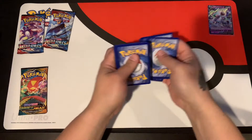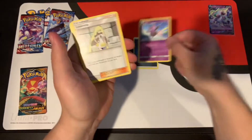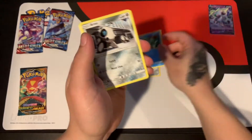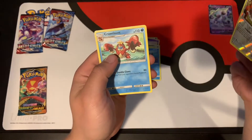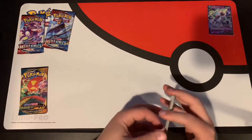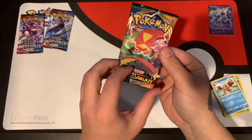Crimson Invasion results: we got a dark energy, Trump Card, Pussymon, Lyron, Remoraid, Aaron, Aaron, Jangmo-o, Jangmo-o, Phoebe's, a reverse Cinccino, and Groudon as our regular rare. One reverse, nothing too great there. We'll go Darkest Ablaze next.